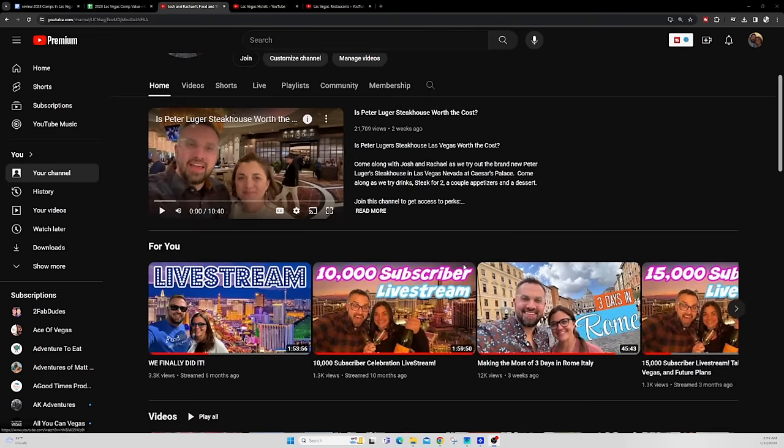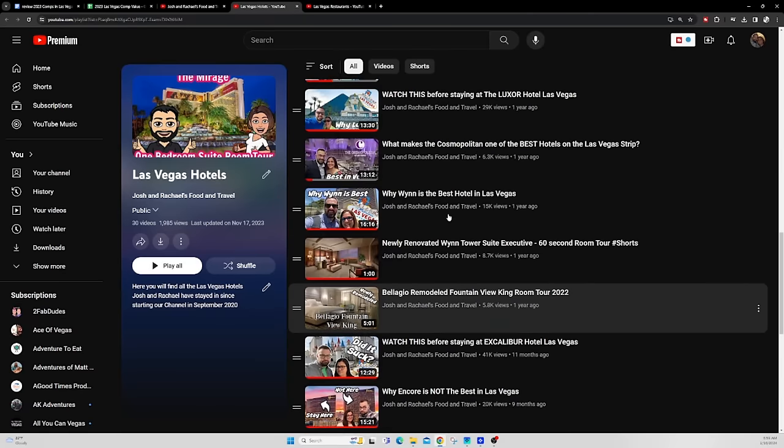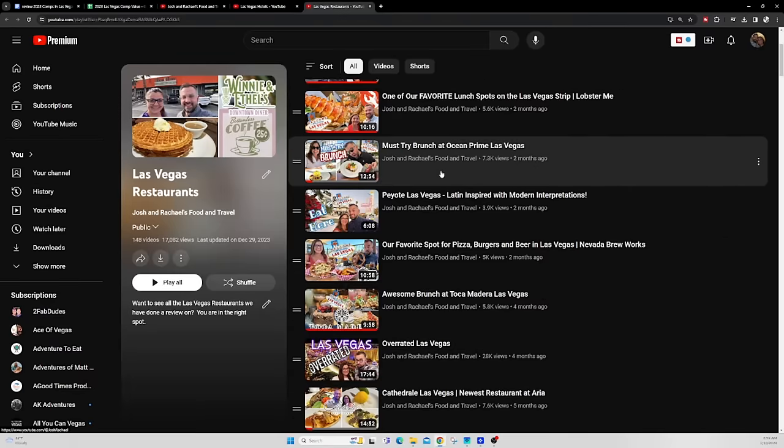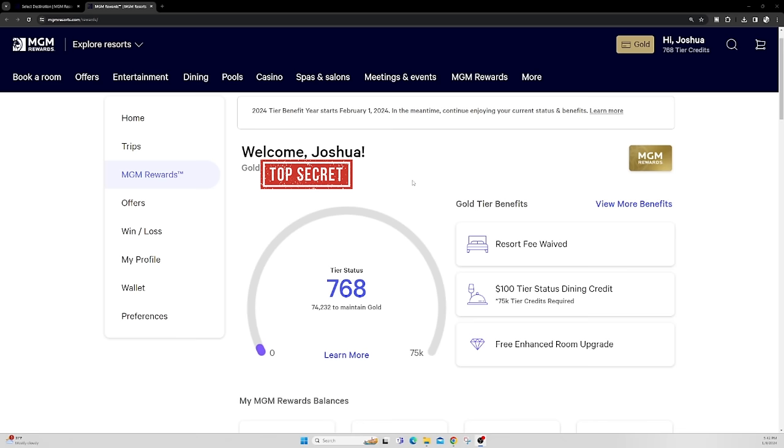If you're enjoying this video and you want to see more Las Vegas tips, restaurant, and hotel reviews, please hit that subscribe button down below. We have over 150 restaurant reviews in Las Vegas alone and so much more. Now I'm going to show you how these websites work. This is MGM Rewards — I feel like they're really one of the easiest ones to use.